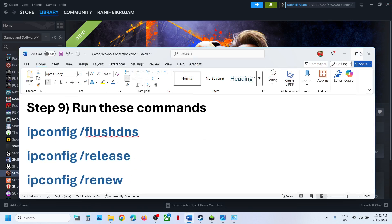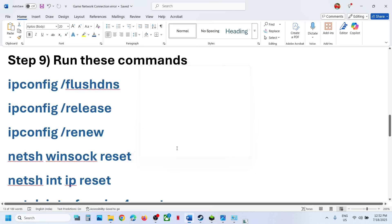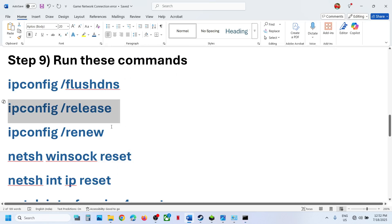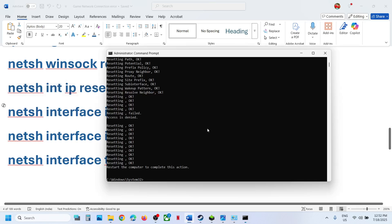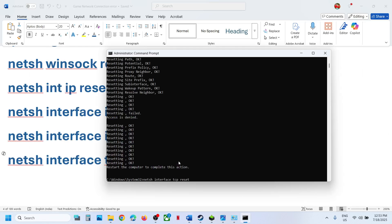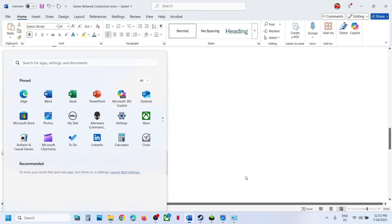The next step is to run network reset commands. The commands are provided in the video description. Type CMD in the Windows search box, right-click on Command Prompt and run it as administrator — this is important. Click Yes to allow, then copy all the commands one by one, paste each one and press Enter. Once this is done, restart the computer. After the system restart, launch the game and check.